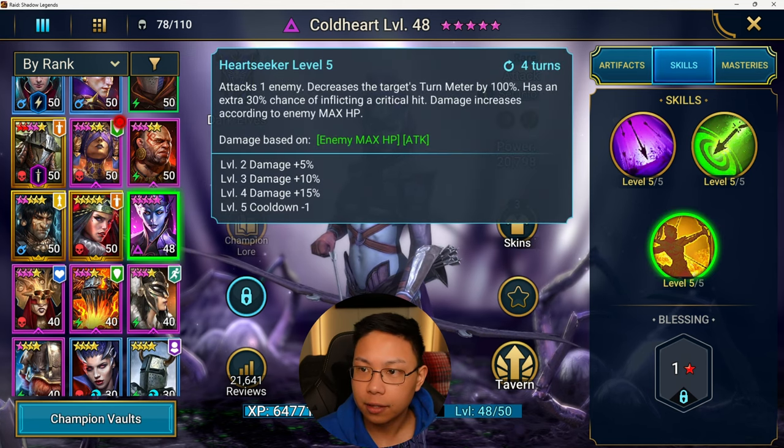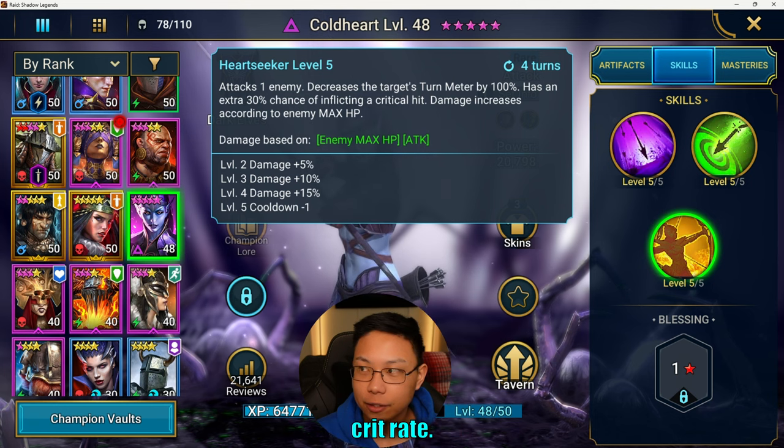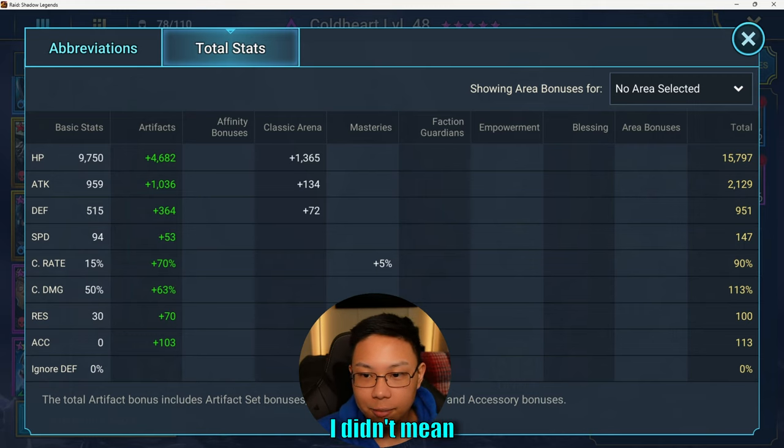Fully booked — this is the move here. When you're building Coldheart, you only need 70% crit rate. Looking at her stats: she's at 90% crit rate. I didn't mean to build her out like that — I just threw her in the Hellhades optimizer and prioritized attack and crit damage.